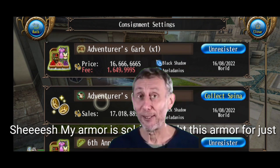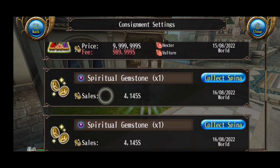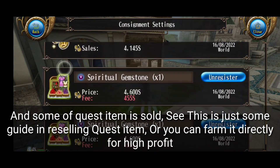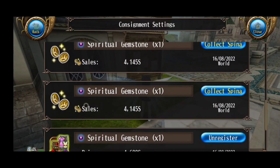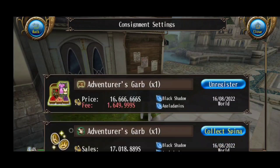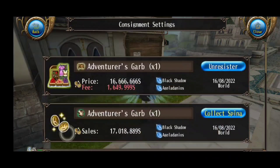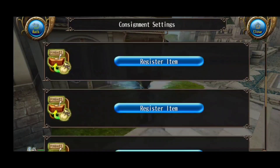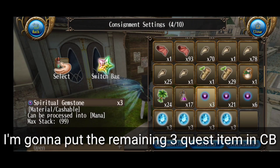My armor is sold — I bought this armor for just 15 million — and some of the quest items are sold too. This is just some of what you can earn by reselling quest items, or you can farm them directly for high profit. I'm gonna put the remaining 3 quest items in CD.